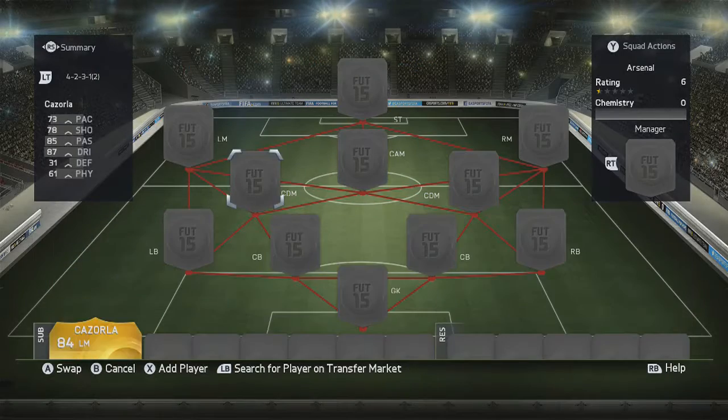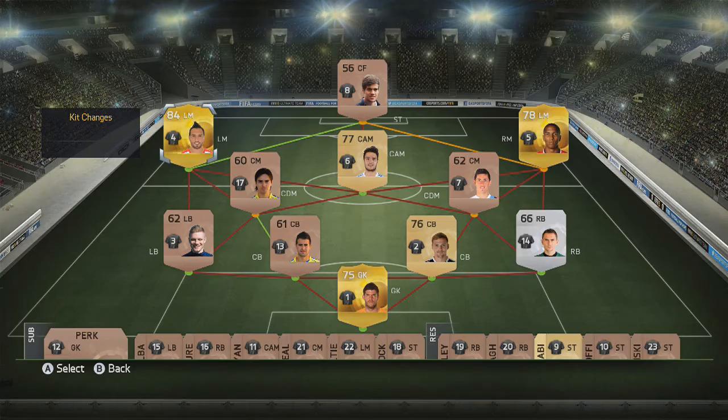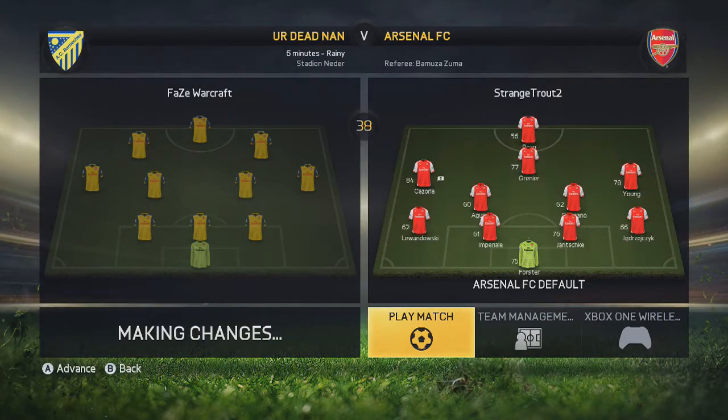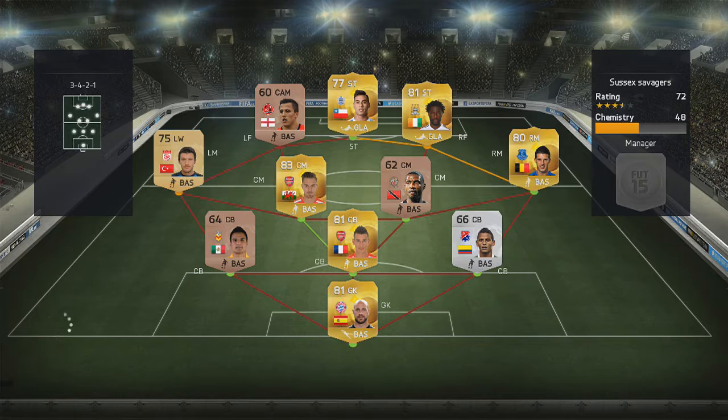We've already got an Arsenal player on this account, so we're going to take him off the checklist straight away. He's untradeable, so there's no point waiting to pick him up — it's a nice way to start the series. If you want to pause the video, there is the checklist. We've only got Chesney, Wilshire, and Welbeck around the 100k mark, as all the others are quite expensive. We've still got the upgrades to go as well.